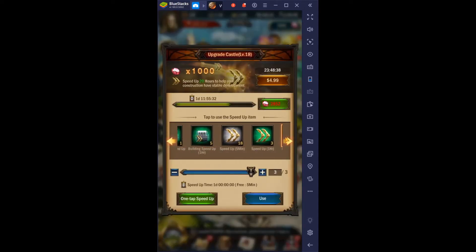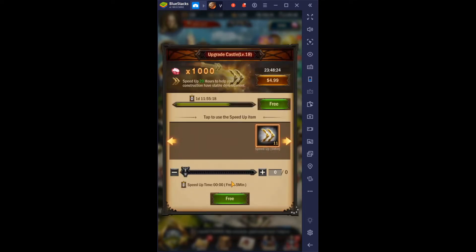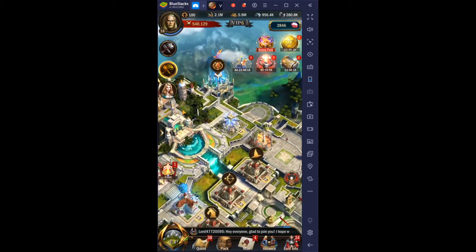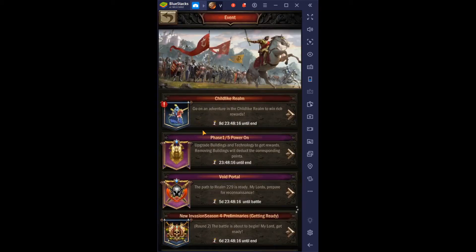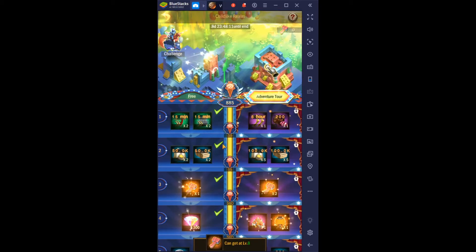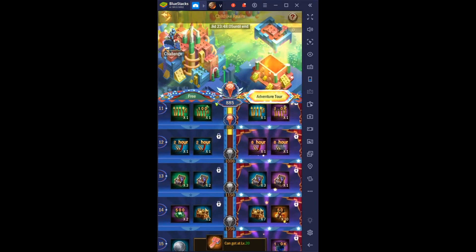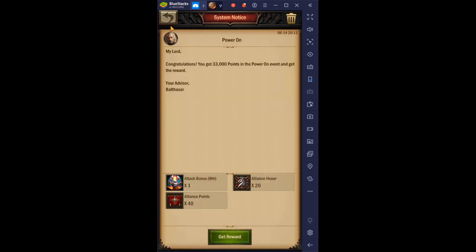Yeah, now we can do it. We got that, and I'm sure we have some other ones. So let's go ahead and just do the speed-ups — it's gonna use probably all my speed-ups that I have, but that's okay. And now we're just up to level eighteen. Now there's a few things we can do here. I'm sure we've got the mission done, because there was not much left. Yeah, we've got the mission done — that's what I thought. It was so easy to do that one.